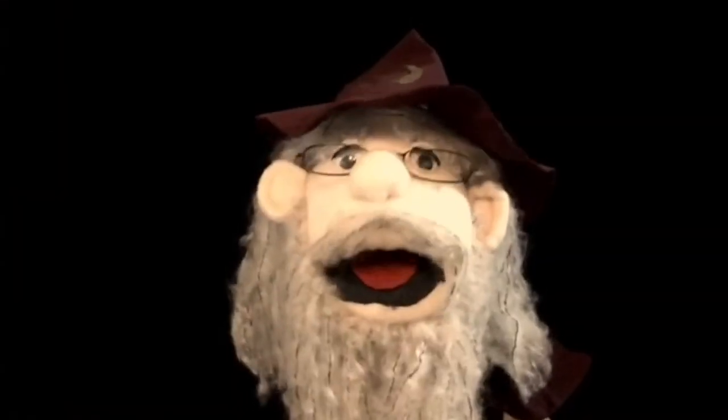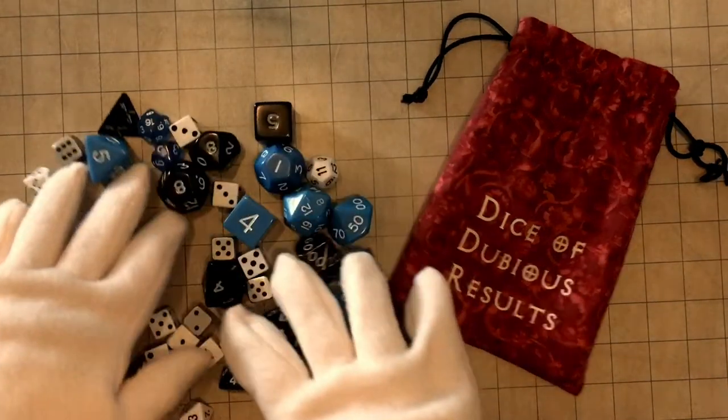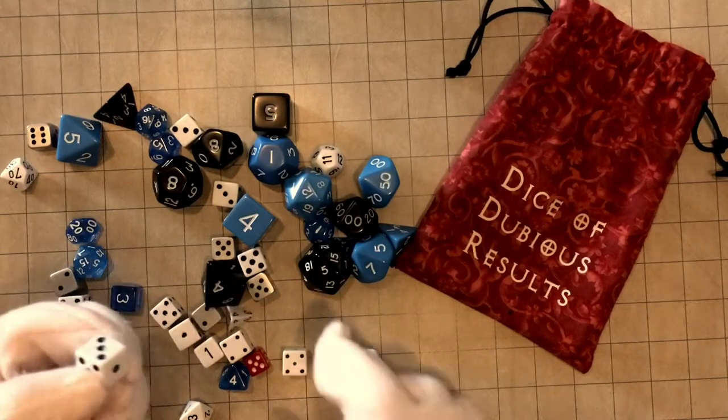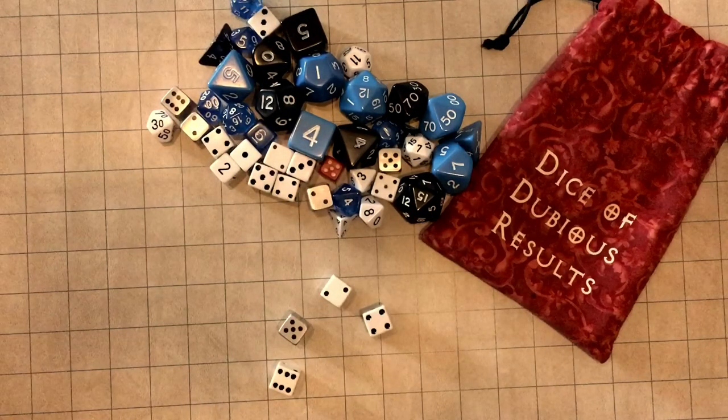Step 1: Select the right dice for the job. Choosing the dice you want is an important task — don't underestimate the value. It's good to warm them up with practice rolls, but don't try to cheat and say a good practice roll is your actual first roll. That's just not cricket.